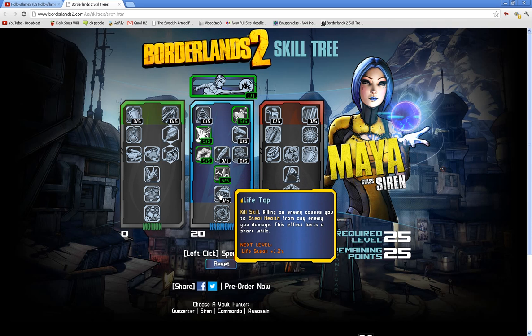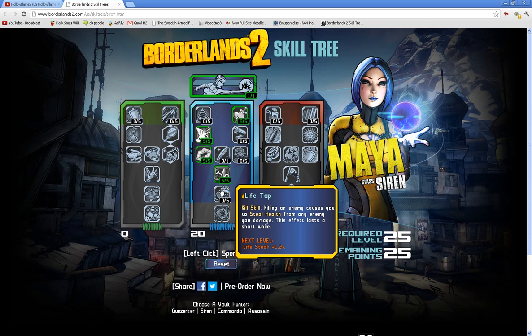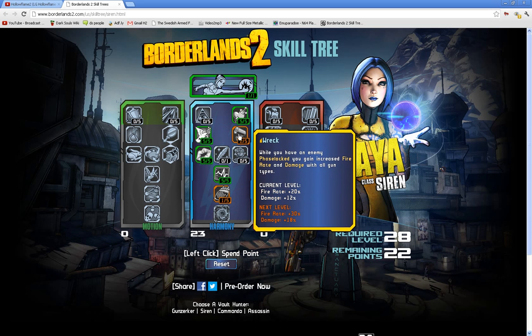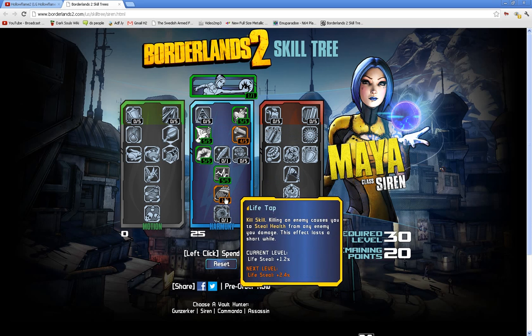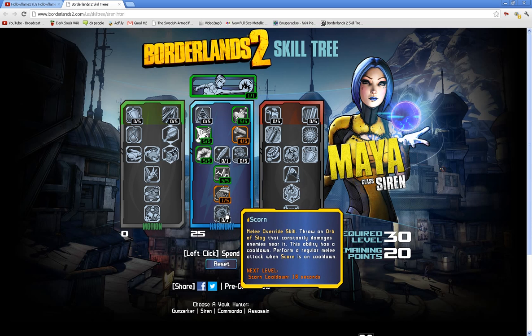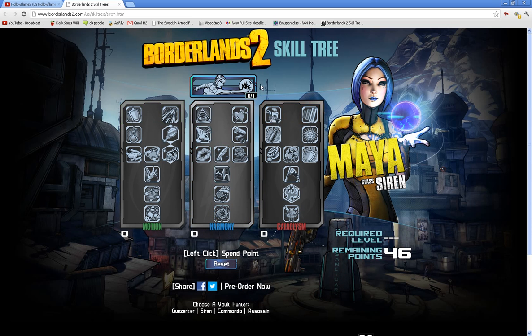Life Tap — kill skill. Killing an enemy causes you to steal health from any enemy you damage for a short time. Scorn is a melee override skill: throw an orb of slag that constantly damages enemies near it. Only one acid cloud can be active at a time. I'll put up a video tomorrow about what slag is. This ability has a cooldown — perform a regular melee attack while Scorn is on cooldown.